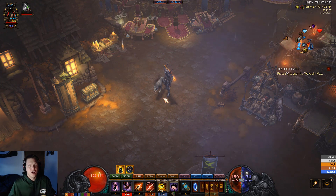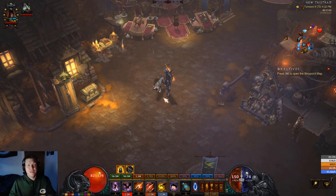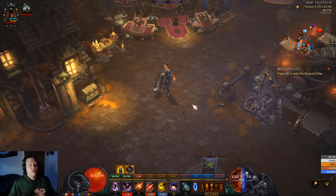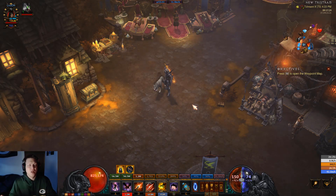So first off, what is TurboHUD? TurboHUD is a third-party program and overlay for your screen that displays all sorts of different things on your Diablo screen while you're playing. It gives you statistics about your damage levels, your experience per hour, your legendaries per hour, and all sorts of different stuff like that. It shows you affixes for elite packs and all sorts of different things while you're playing the game.